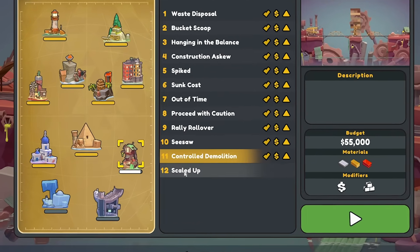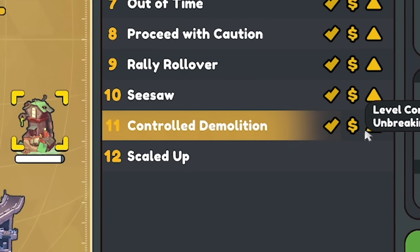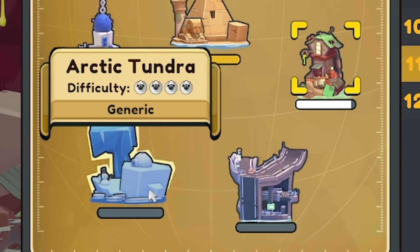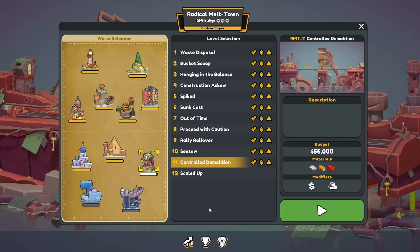Yeah, then we need to decide: do we go on to the Arctic Tundra, which is generic levels, or the four-star hydraulic levels? I think we both know which I'm going to pick first. So for now, peace, love, and bridges. Bye guys.